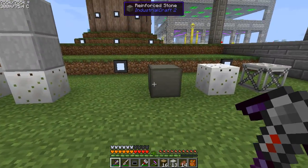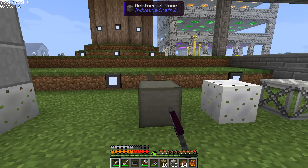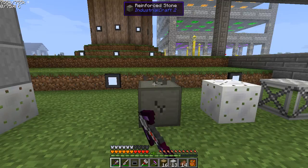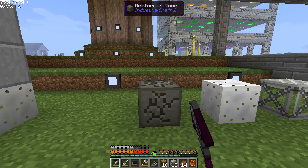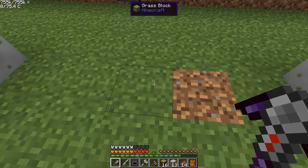Alright, so we've now got the reinforced stone that's been made. Now I'm using a manilin pick — whatever that metal's called — which is supposed to be one of the hardest picks. It's not the fastest, but it is one of the hardest. And as you can see, it's taken a long time to break. But when you break the reinforced stone, you do get the brick back.